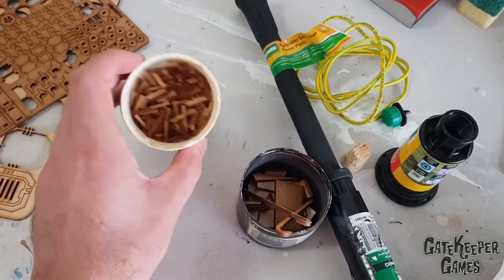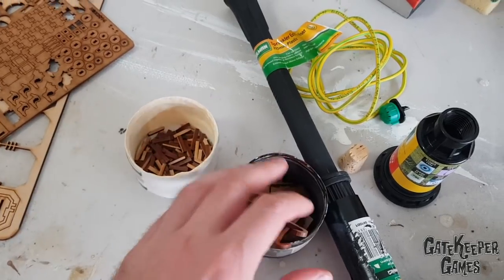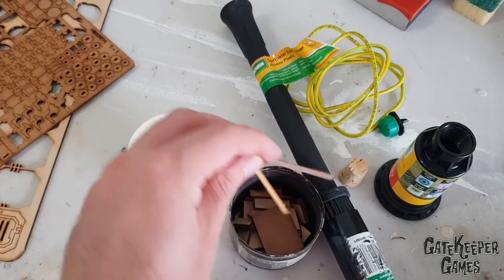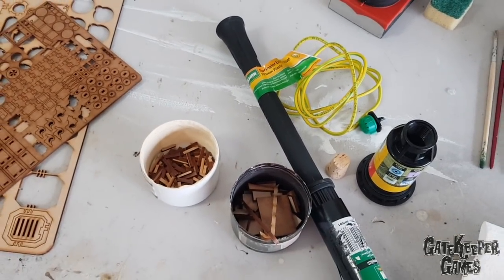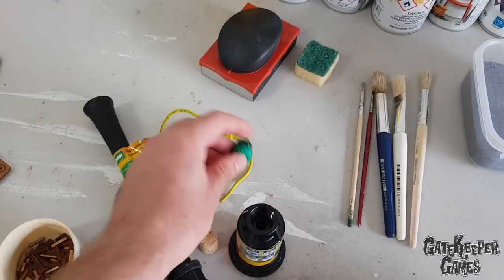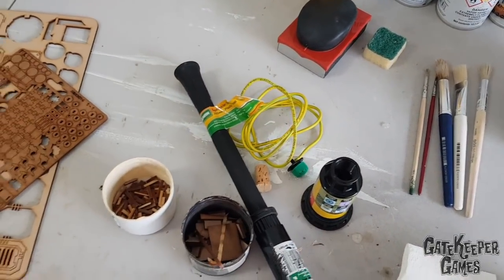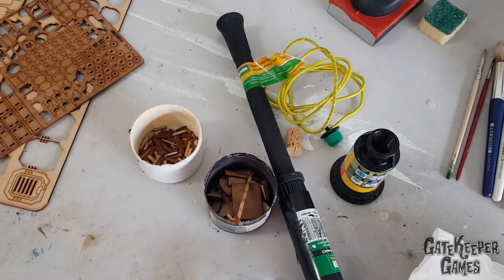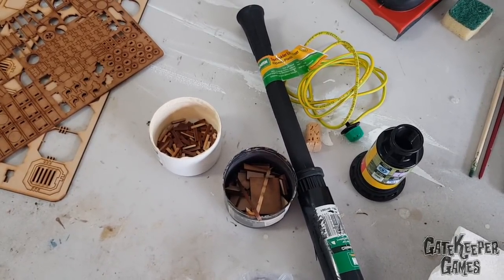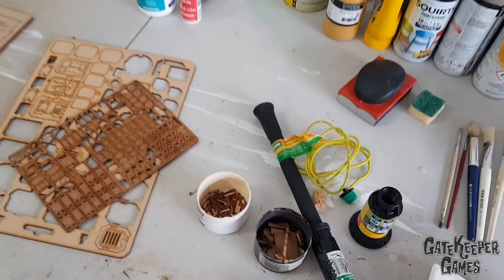These are all the little offcuts from the MDF scenery. I've used these to create interesting bits on the buildings - these bits for ladders, these squares to create little walkway areas. There's all kinds of stuff you can do. Other stuff - these sprinkler bits from Bunnings, a hardware store here in Australia - these are to make the buildings cooler. I've already got plenty of residential buildings so I'm going to make this one into a bit of a radio tower kind of thing using some wire and that sprinkler bit.